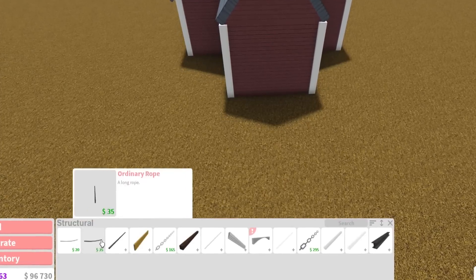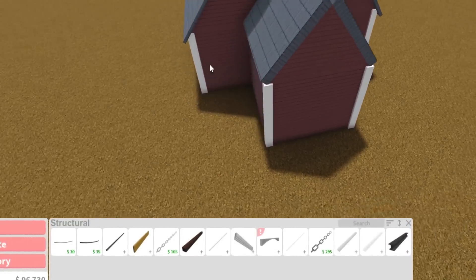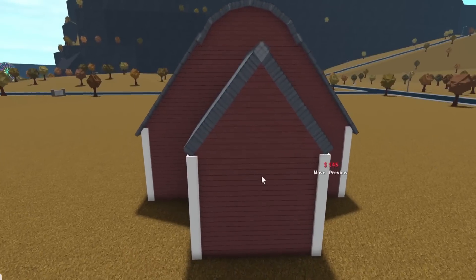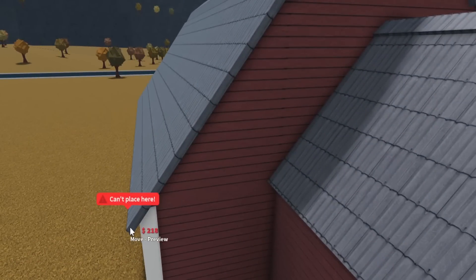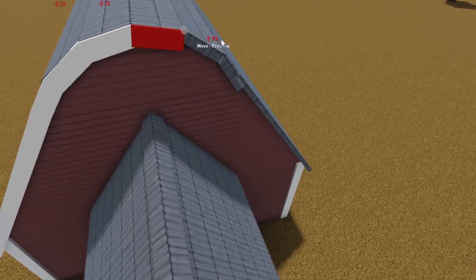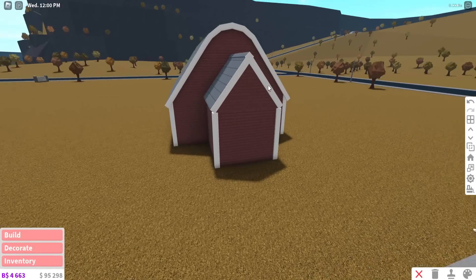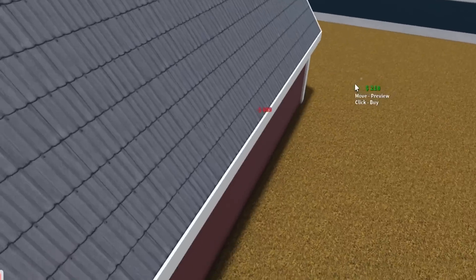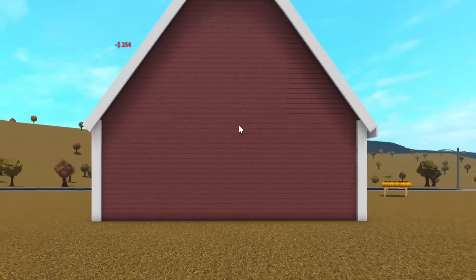I went on a throwback moment and looked at all my old builds — I was really embarrassed with what I was doing back then. Even later, maybe a couple years after this, I'm gonna be embarrassed with what I'm building right now. That's the evolution of building — what looks nice now is going to look ugly later, especially if you're someone who wants to improve. I'm going to add some roof trims if possible. Oh wow, that actually turned out pretty decent!